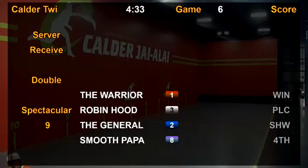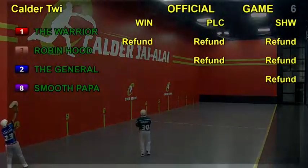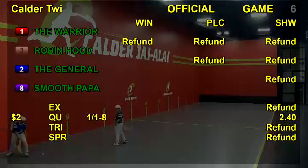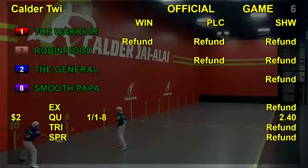Game six is official. Winning out of post one — the Golden Faja, The Warrior — with the most wins for the previous week and continuing that streak. Three takes the place, two takes the show, eight takes fourth. Coming up next is game number seven, a spectacular seven singles match. Play two, seven points. Win plays show. Quinnell, Exacta, and Trifecta wagers all available.